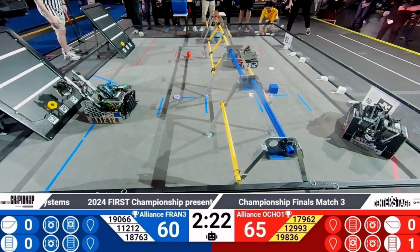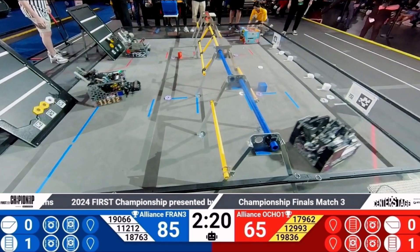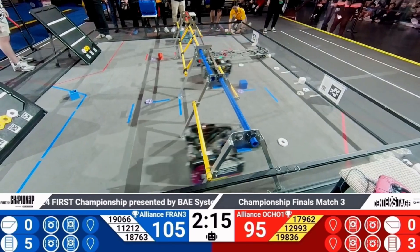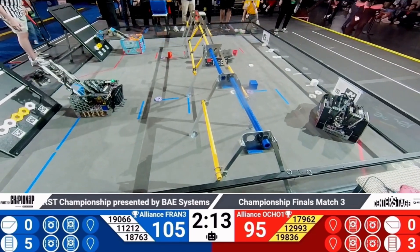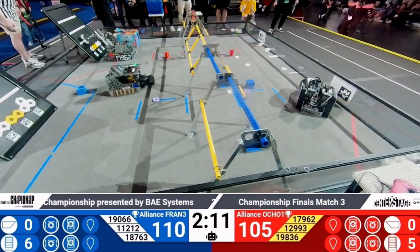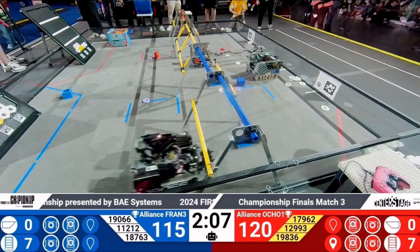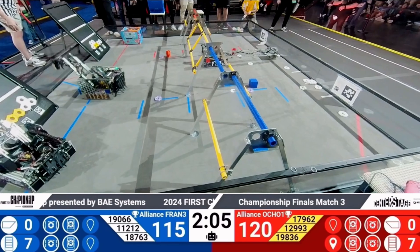Starting off in the autonomous with one pixel placement over on the red alliance side, followed by two more — one yellow and one white. Meanwhile, on the blue alliance side, two yellow pixels followed by five white pixels bring the blue alliance slightly ahead. No, red alliance coming out slightly ahead.